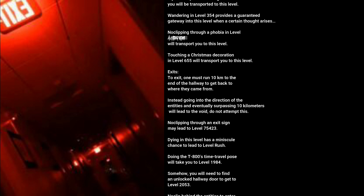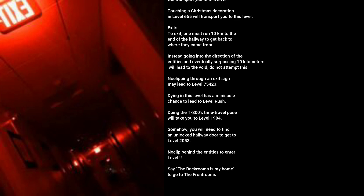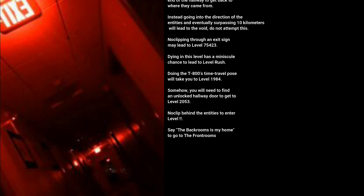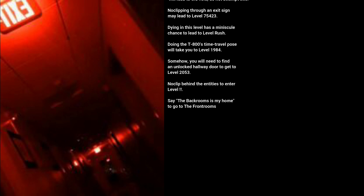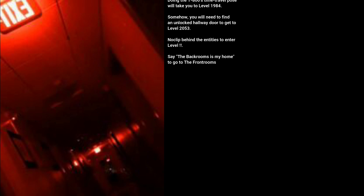Exits. To exit, one must run 10 kilometers to the end of the hallway to get back to where they came from. Going in the direction of the entities and surpassing 10 kilometers will lead to the void — do not attempt this. No-clipping through an exit sign may lead to level 75423. Dying in this level has a minuscule chance to lead to level Rush. Doing the T-800's time travel pose will take you to level 1984. Finding an unlocked hallway door leads to level 2053. No-clipping behind the entities leads to another level. Saying 'the backrooms is my home' will take you to the Front Rooms.